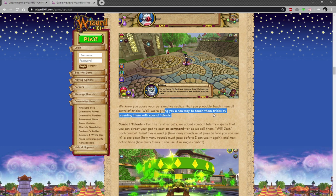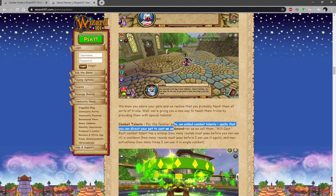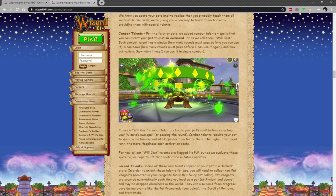They're giving a new way to teach pets tricks by providing them with special talents. For the feistier pets, they've added combat talents — spells that you can directly cast on command. These are will casts, and there was a teaser about them where they're shown on the side of the screen, which I'll do a video of eventually.